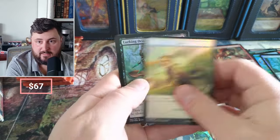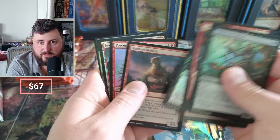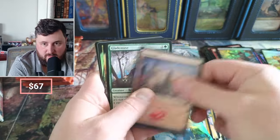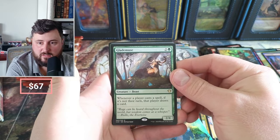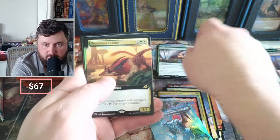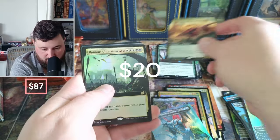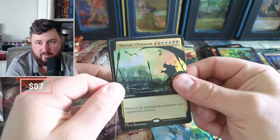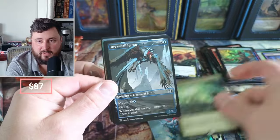We only have one Triumph to speak of in five packs — that's not very good. This is what you need Triumphs for, folks. Glade Muse — when a player casts a spell that player draws a card if it's not their turn. Fortland Felidar. Ruinous Ultimatum full art foil — that would be great if it wasn't reprinted in Fallout.